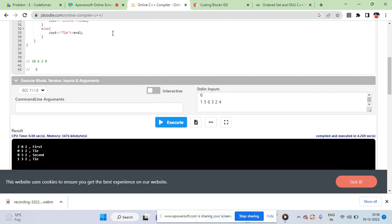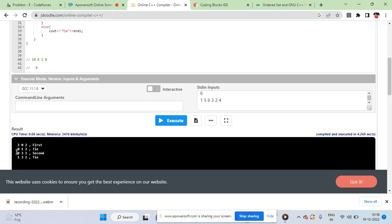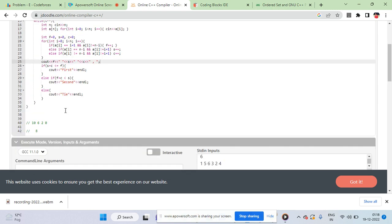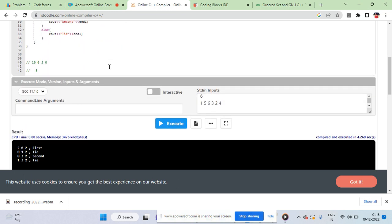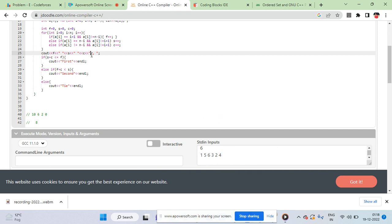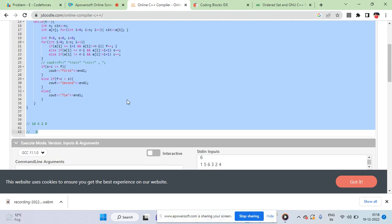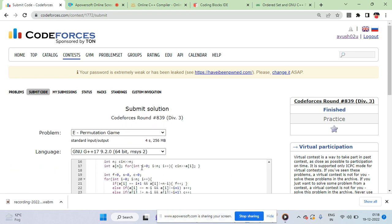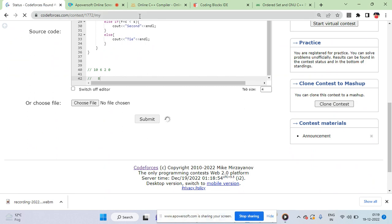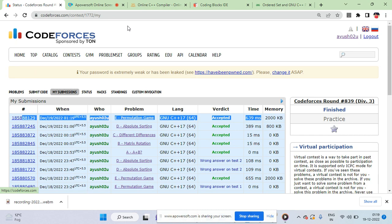It's a tie when neither condition holds — for example, S plus C equals one is not greater than zero, and F plus C equals one plus one is not greater than two, so it ties. In my opinion, this was the easiest problem of today's contest — surprisingly, the E problem was the easiest. As you can see, the solution is accepted. That's about it, guys. Bye!